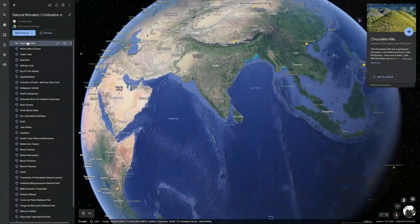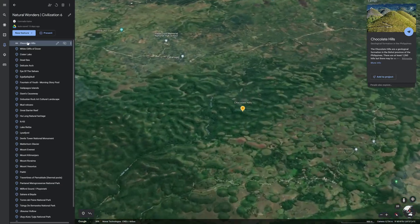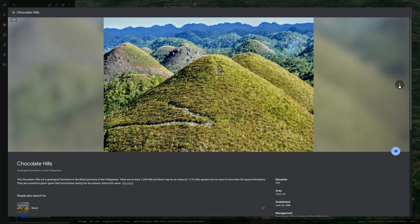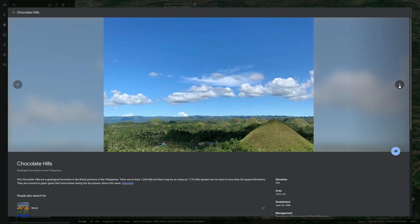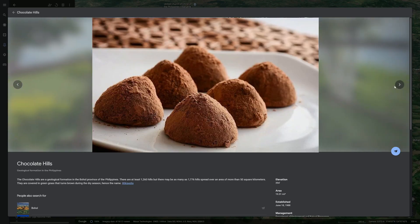So the first one down the list is Chocolate Hills. There are about 1,300 Chocolate Hills on the Philippine island of Bohol. Geologically, the hills were perhaps formed from eroded marine limestone or coral reefs pushing upwards because of tectonic shifts. The name itself comes from the visual look the hills get in dry season, resembling chocolate candy.